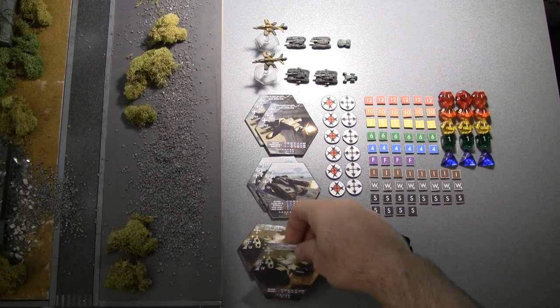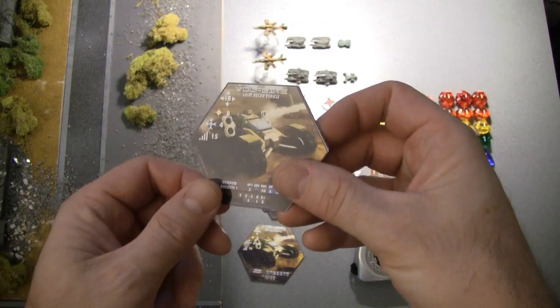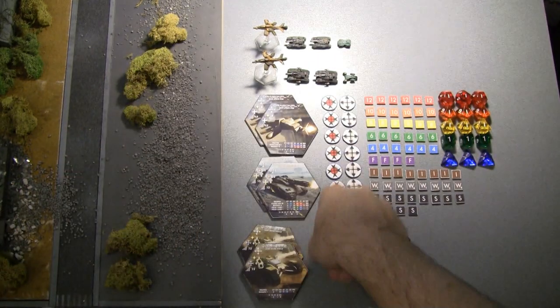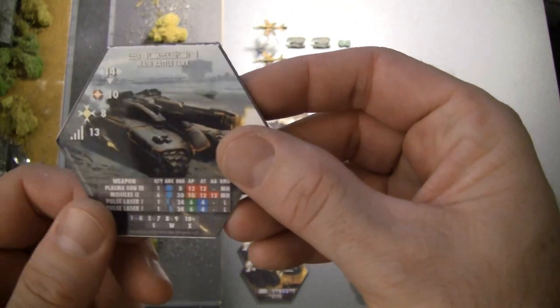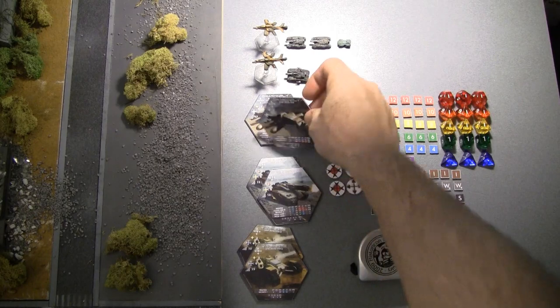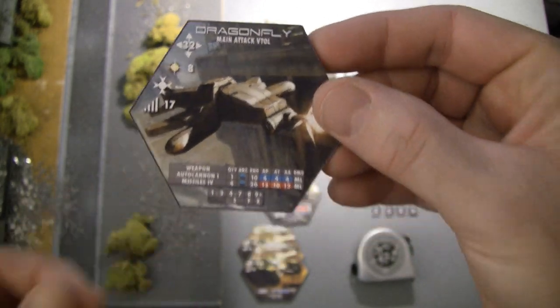For this print-and-play demo, we're going to use several combatants for each side. One is a Wolf Bite, which is a light recon vehicle. Another is an Ensagon main battle tank. And finally, a Dragonfly main attack VTOL.